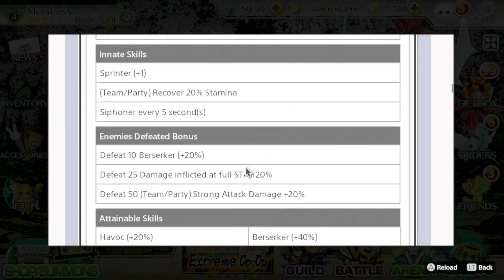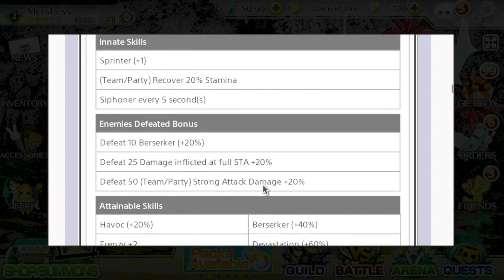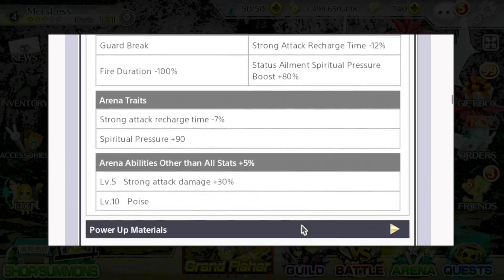In her enemies defeated mechanic, at 10 enemies defeated she gets berserker 20%, and then at 25, damage afflicted at full stamina 50% and strong attack damage 20%. As for the rest of her skills, she has havoc 20%, frenzy plus two, weakened defense, guard break, fire duration minus 100%, berserker 40%, devastation 60%, long stride, strong attack recharge minus 12%, and the status ailment spiritual pressure boost. Here are the arena traits and other arena abilities.